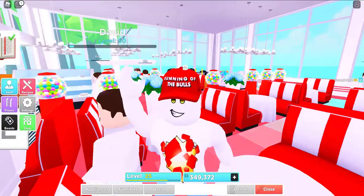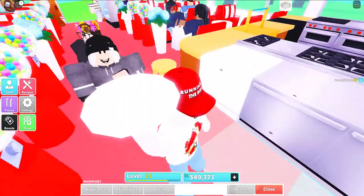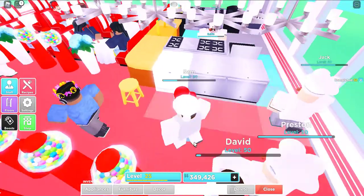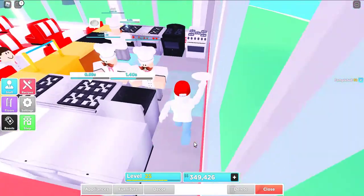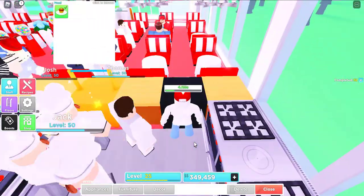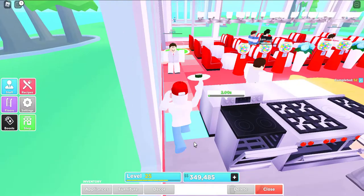Sofas and tables and other things. If you want, you can collect the customers' plates and go to some dishwashers. Oh no, this dishwasher is full — you need to go to another one. Click the button again, drop it.